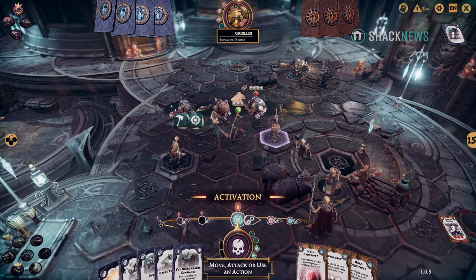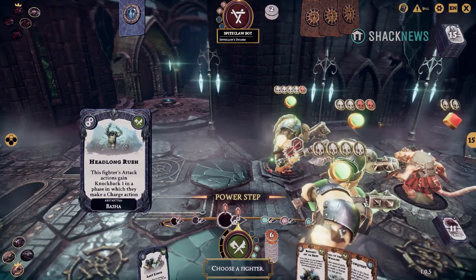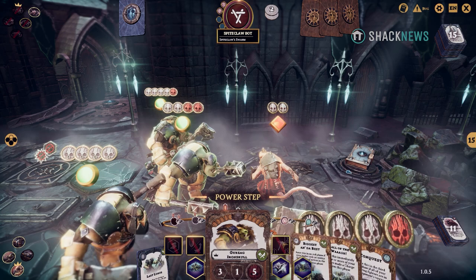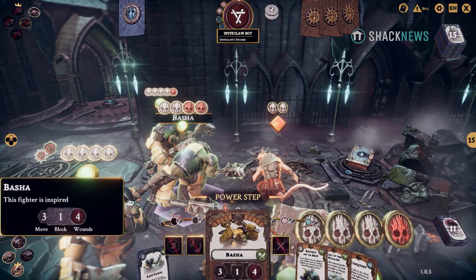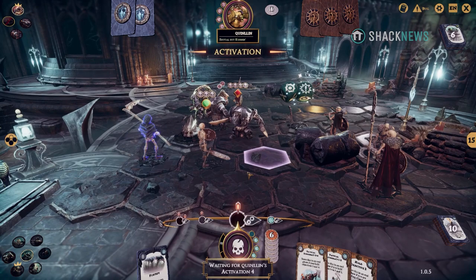You obtain glory points by killing enemy units and meeting certain requirements from cards in your hand from your objective deck. The game only lasts three rounds, with four phases in each round, meaning you and your opponent can only do four actions per turn each round. At each activation phase, you can move, attack, guard, or charge.